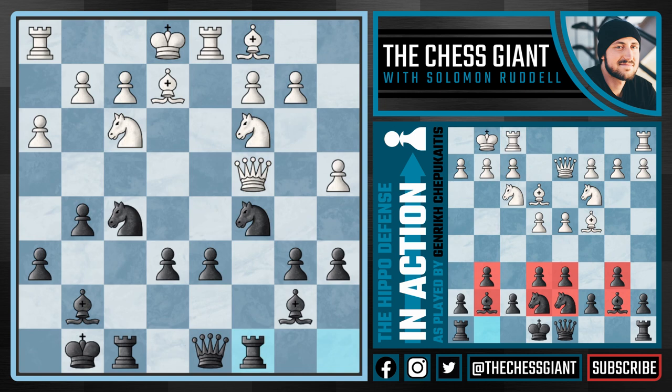Queen c4 is a much more active option, attacking our pawn on e6. But we now see Rook c8 — good fundamental chess. In the game of chess we want to put our rooks on open files where none of our pawns are in the way. On a8 the rook wasn't doing much, but now on c8 with no pawns in the way, we're putting direct pressure on the queen on c4. Here white played h4, actually the best move, out of desperation.